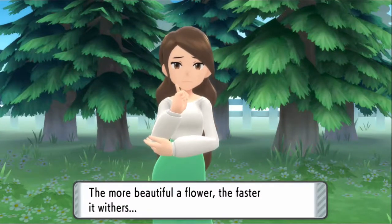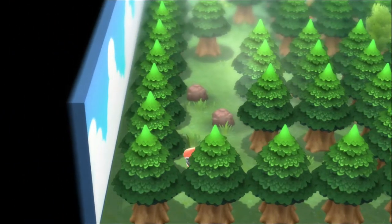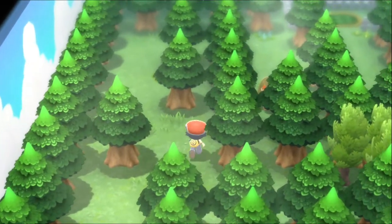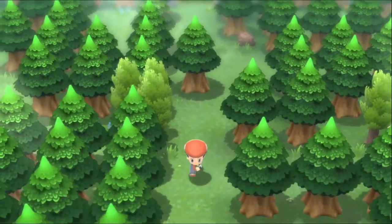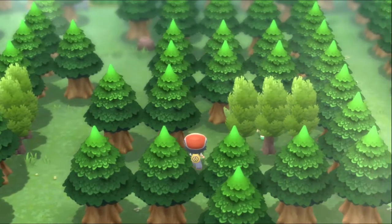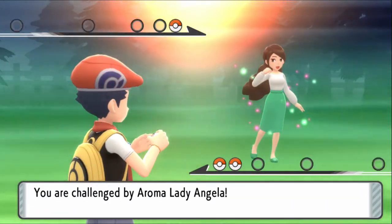Defeated that trainer. She gives a hint: the next trainer is in the middle of three trees. I keep getting stuck on the rocks and the trees — these things are huge. Passed it... this one! A trainer says: even when you try to conceal it, you can't hide the aroma of flowers. I respond: well, if you grab an air freshener you definitely can.